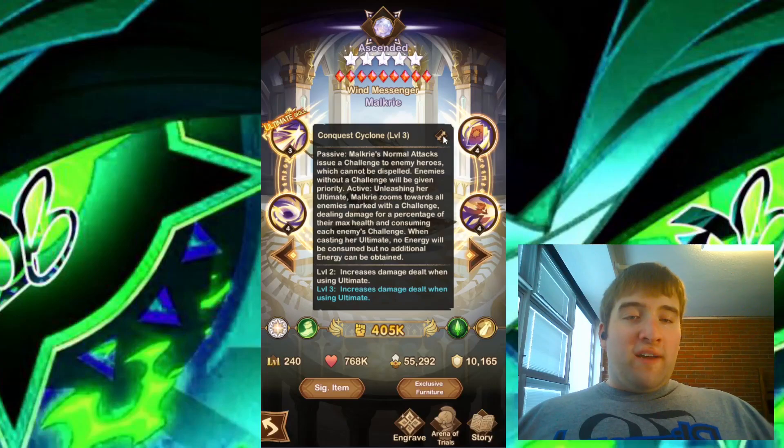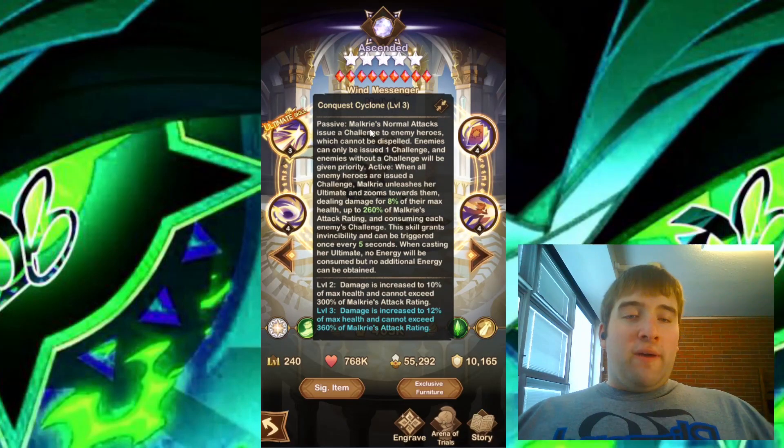We have Conquest Cyclone. This has a passive ability: Malkyrie's normal attacks issue a challenge to enemy heroes, which cannot be dispelled. Enemies can only be issued one challenge, and enemies without a challenge will be given priority. The active ability is when all enemy heroes are issued a challenge, Malkyrie unleashes her ultimate and zooms towards them, dealing damage for 8% of her max health, up to 260% of Malkyrie's attack rating, and consuming each enemy's challenge. This skill grants invincibility and can be triggered once every 5 seconds.